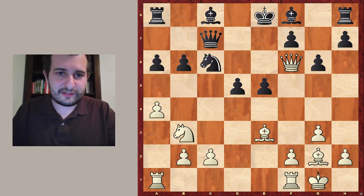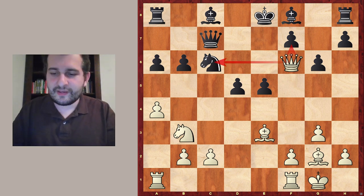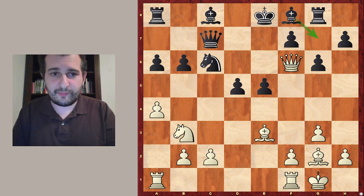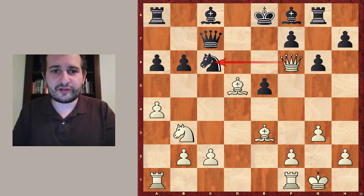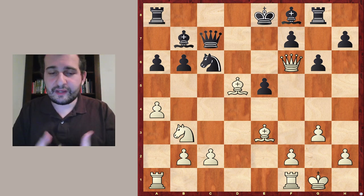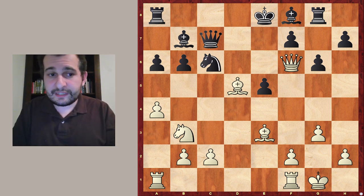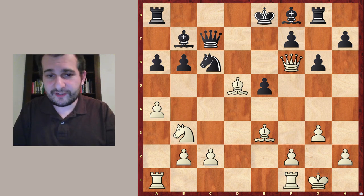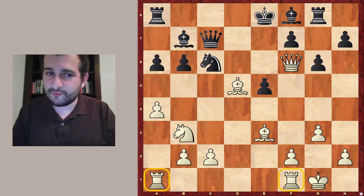Now the rook is attacked and additionally there's pressure on f7 and also pressure against the c6 knight. So rook to g8. If white loses time, maybe a move like bishop to g7 might be not that pleasant. So white just takes on d5, increasing the pressure against the knight on c6. Bishop to b7 is played, and now the question white must ask is how to continue — thinking which pieces are not developed yet or not taking part in the game.